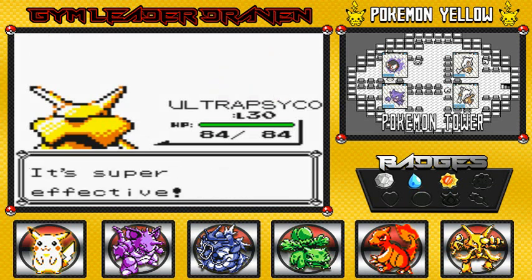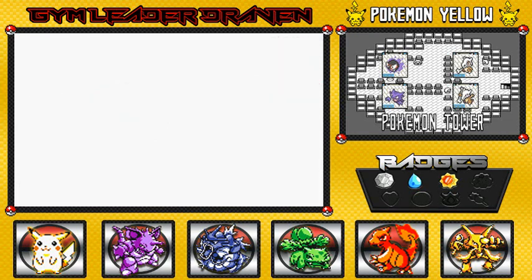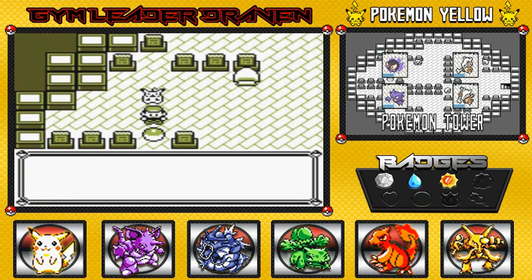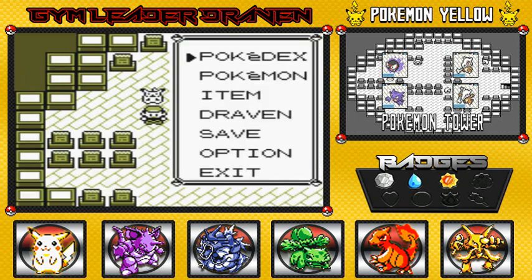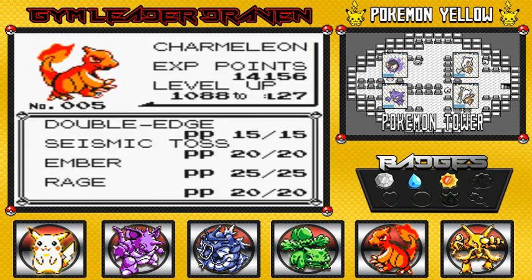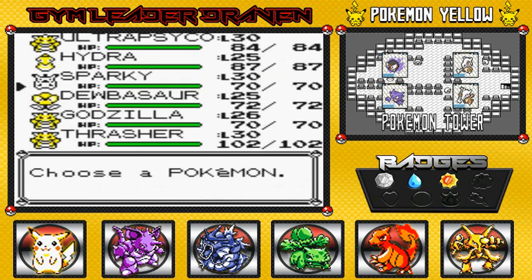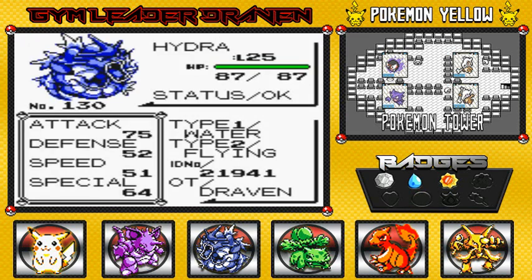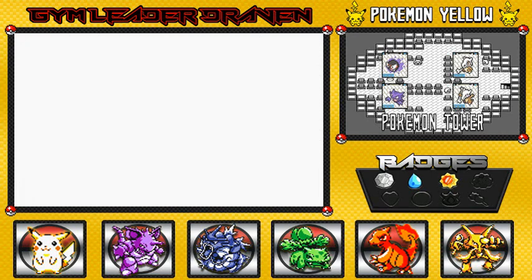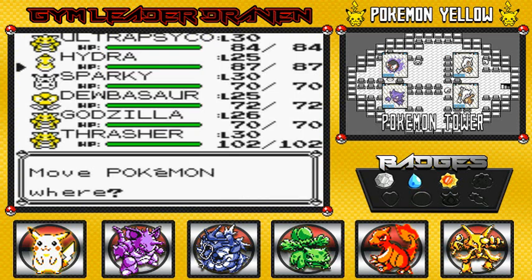Something fell out — not hair, it was an evil spirit! And we got ourselves a Rare Candy. We already have three level 30 Pokémon. Let's see what Godzilla has, and then there's Venusaur. What do we go with? Hydra — I haven't used Hydra in a while. It's gonna have to be Godzilla, but I have to beat everybody first.